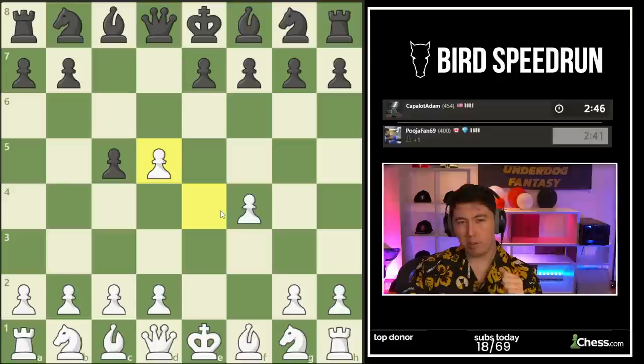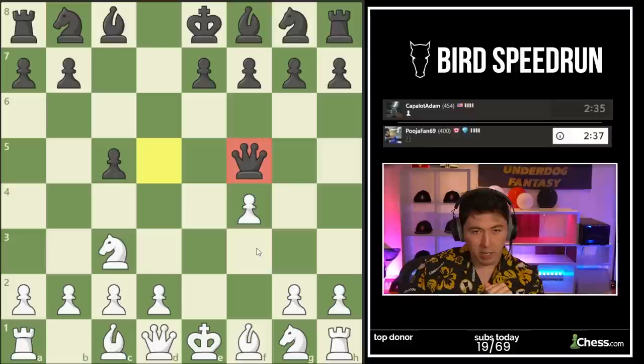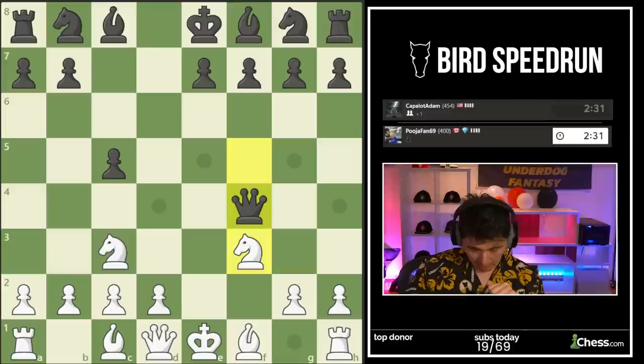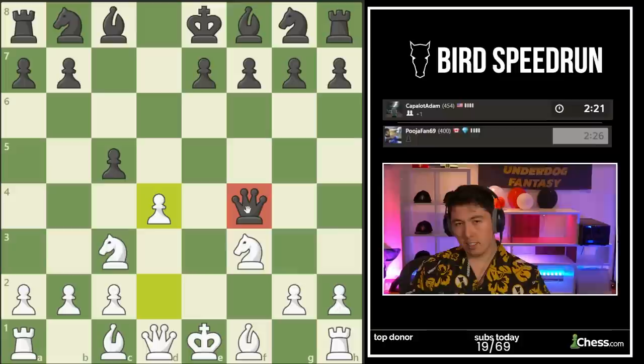I'm going to take this pawn — I want to go e5, but this time I'm going to take, go knight to f3, pick up a tempo on the queen. You're being greedy here, looking at this pawn. I dare you to take this pawn, Adam. Yes — now you're up a pawn, but I have this move ready for you: pawn to d4. I'm hitting the queen and increasing my lead in development. It's a trade-off.